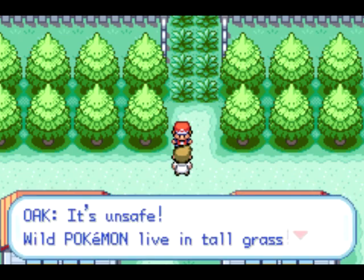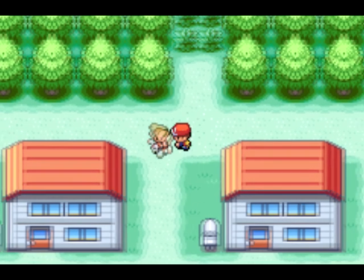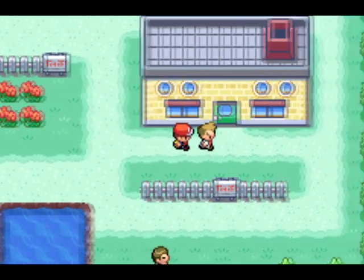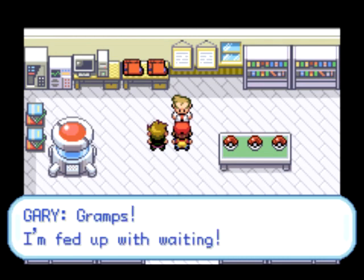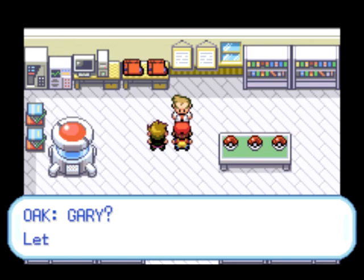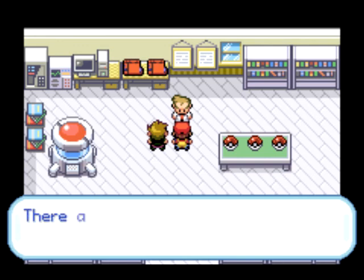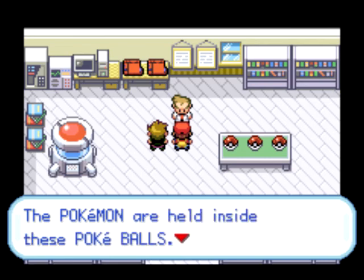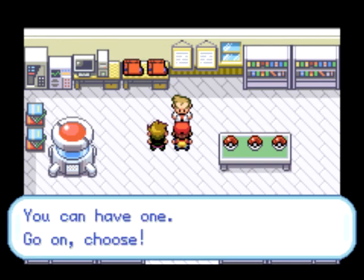It's unsafe — wild Pokemon live in tall grass. You need your own Pokemon for your protection. Come with me. Now we're forced to follow him into his lab, and then he runs away, and we follow him again. There's Gary. Gramps, I'm fed up with waiting. There are three Pokemon here. Pokemon are held inside these Pokeballs. I love the Pokeballs in Fire Red as well — in the original Red version it was just a dark top with a lighter bottom, it didn't even have the button in the middle. When I was young, I was a serious Pokemon trainer, but in my old age I have only these three left. You can have one — go on, choose.